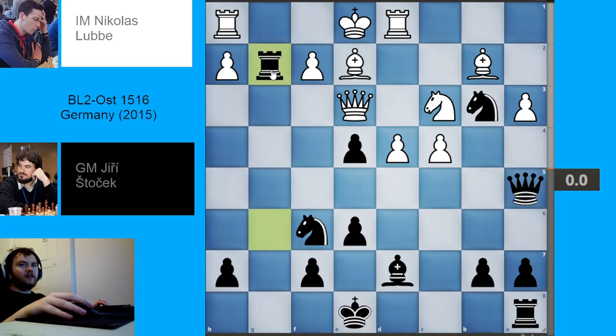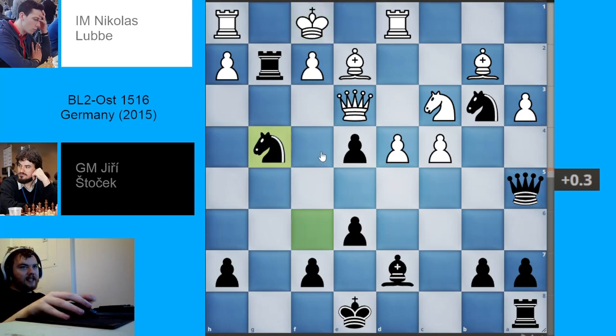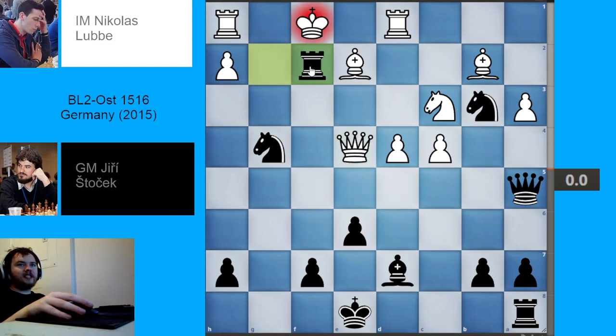We have bishop to e2, rook takes g2, king to f1, knight to g4 — black is getting very, very aggressive, not even moving the rook away. This looks a little precarious. The rook can probably go to f2 — that's probably where it's going. We have queen takes e4. E4 is hanging because the knight moved away. Rook takes f2 check. King to e1. And already we're seeing that it's actually white who should be afraid here, because black's king is fairly safe whereas white's king is not.